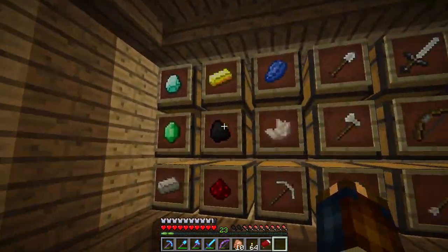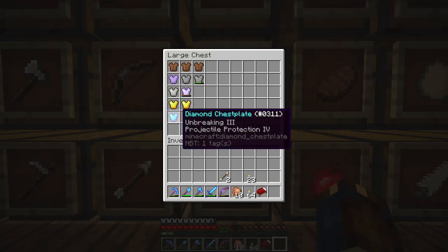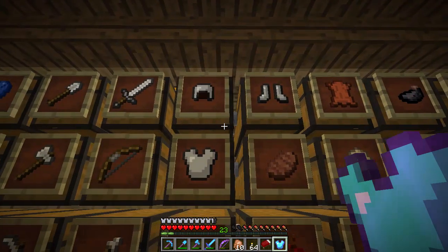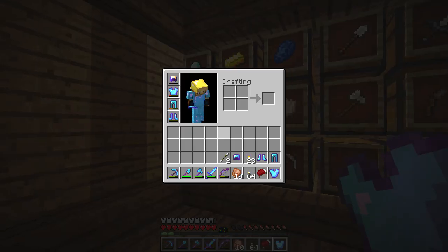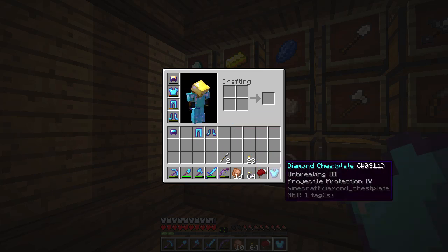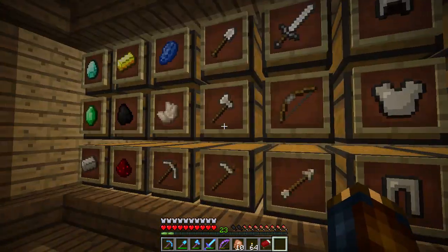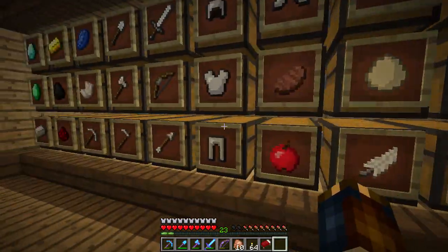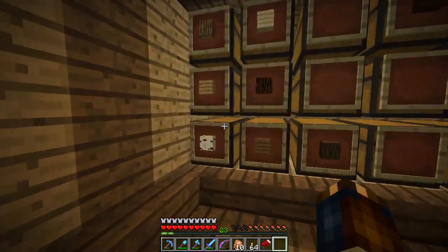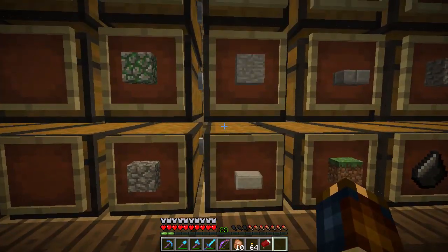In case we do find the guardian temple, I want to kill them, so I want to bring my good suit of armor. I've got the hiccups — that's not good. How come every time I start a video I've either got a burp or hiccups? It's always terrible. Let's make an armor stand for this set right now. It's a 1.8 feature — why not? If you guys haven't seen the armor stands, you're about to. Let's get some sticks and a slab.